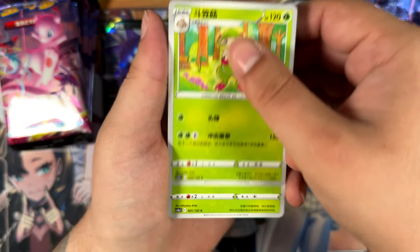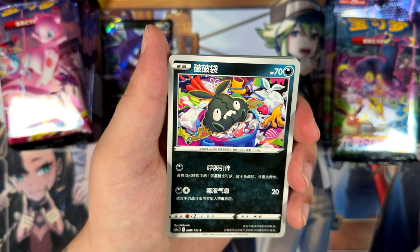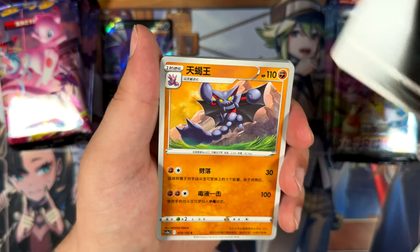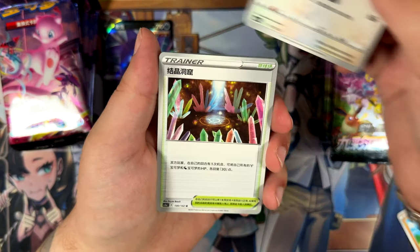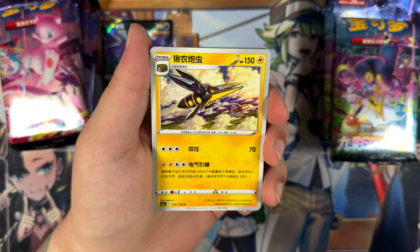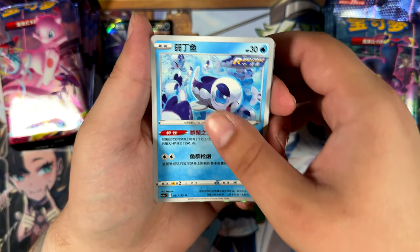I've also talked about it in my tin display opening, but I do plan on opening the new Chinese set as well — Brave Stars. I'm actually personally really excited about that set, and especially the gift box I ordered: the Pearl and Diamond Clan gift box. That one looks absolutely amazing — two cool booster boxes and a playmat.